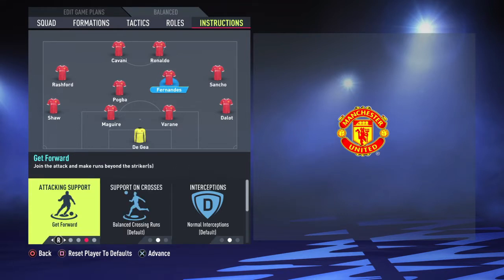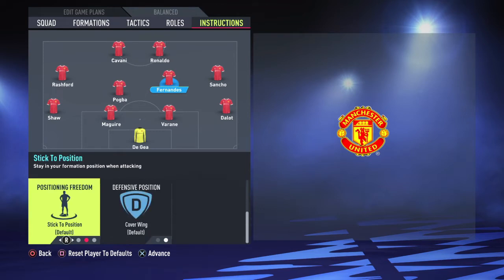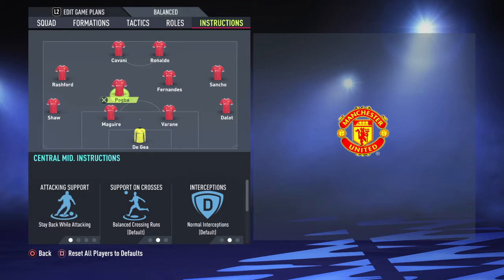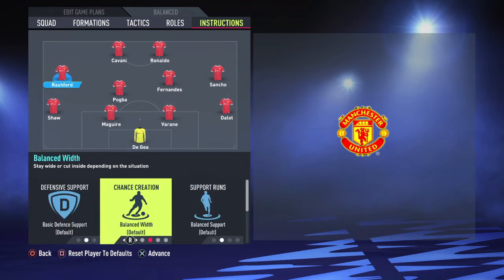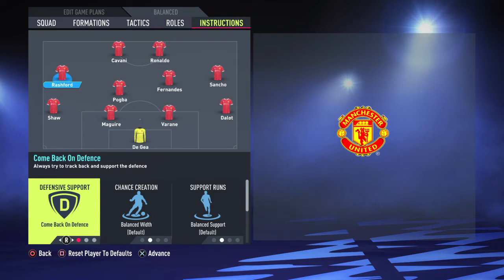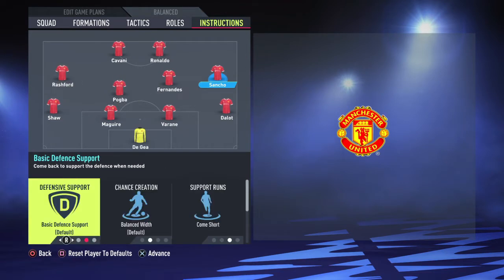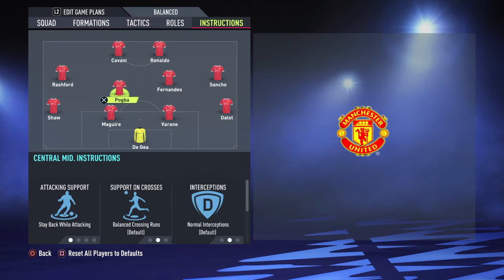This is where the whole work is: balance attack, get forward, relative interceptions, stay at the edge of the box — Bruno Fernandez can score goals. Drop between defenders? No — stay back while attacking. That's why I say he's like a center defensive midfielder. Rashford: come back on defense. All my wingers always cut inside and come back on defense — that's just basic. Rashford can stay at the edge of the box because he has the technique.